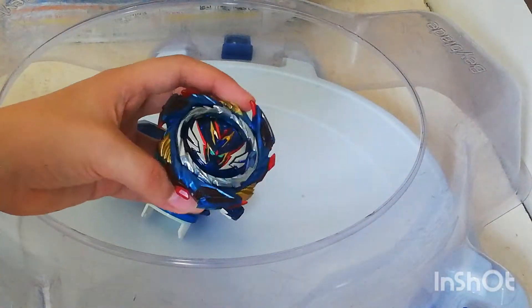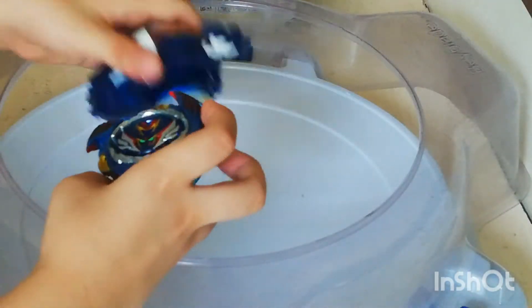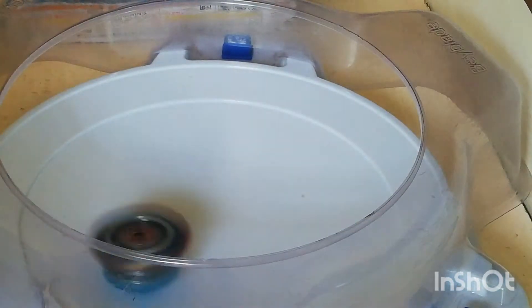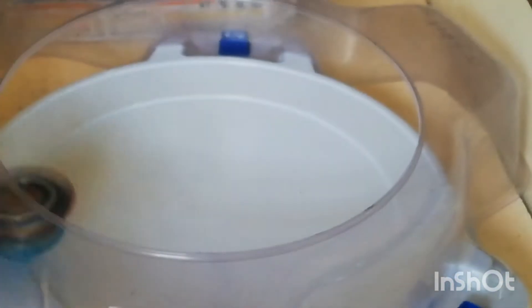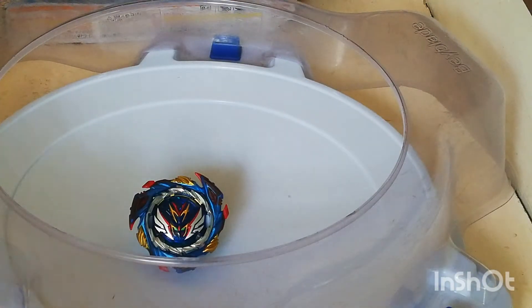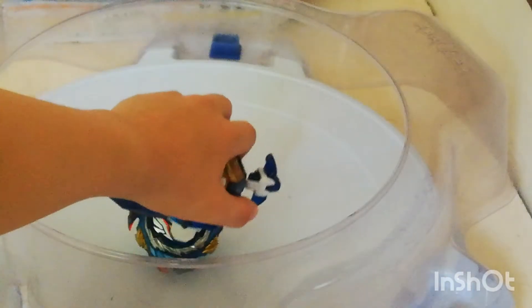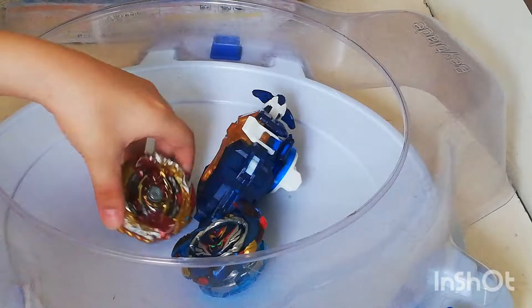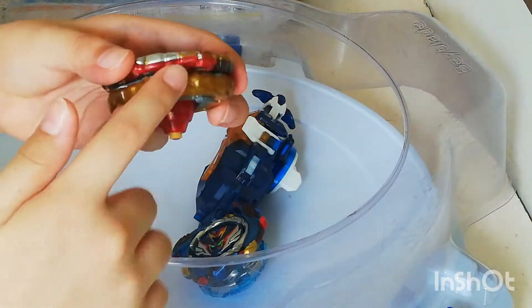I just fixed Valkyrie because it was upside down last time. Let's do a test launch. Oh gosh my mic - the jump! Okay, real good. Let's do some test battles now. We're going with World Spriggan, right spin attack mode.